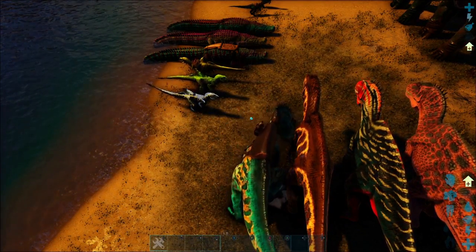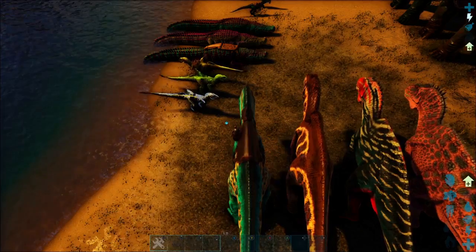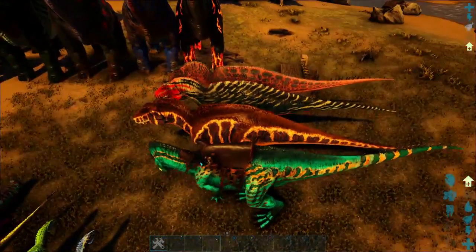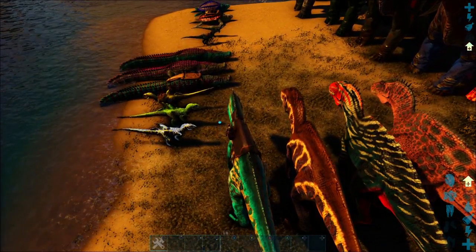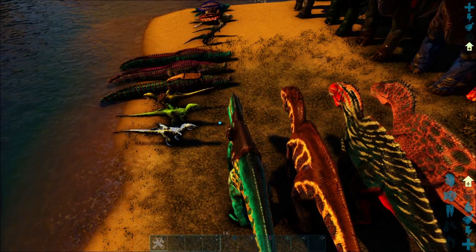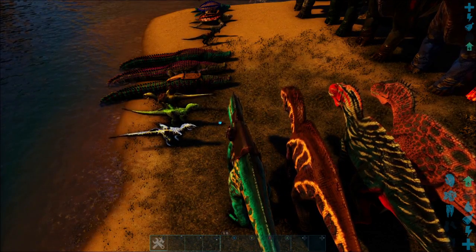If we hit C, we got a stomp attack. And if we hit control, we got our roar. The Acro is actually the first dinosaur in this mod collection, I believe. But yes, the Acro is definitely one of my favorite ones. On to the next dino.